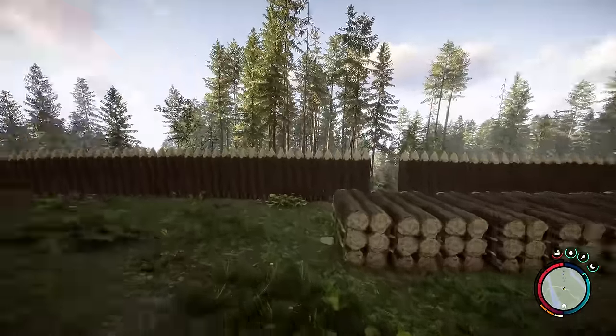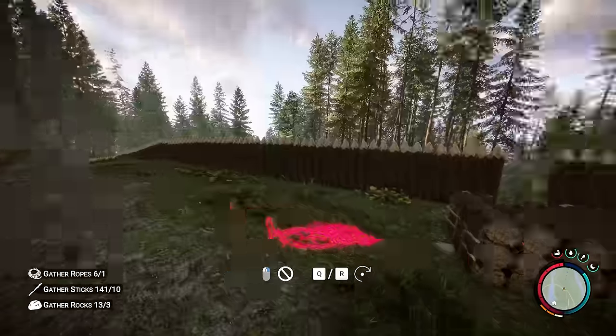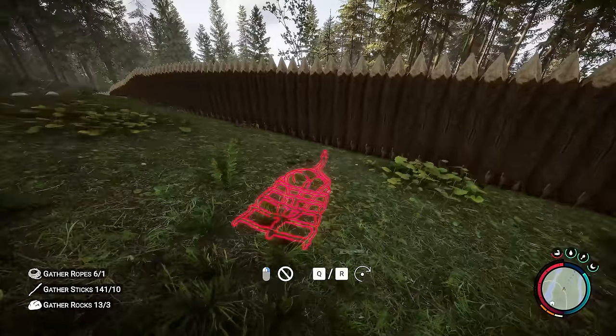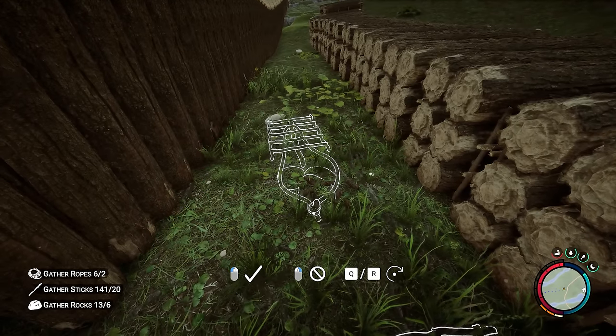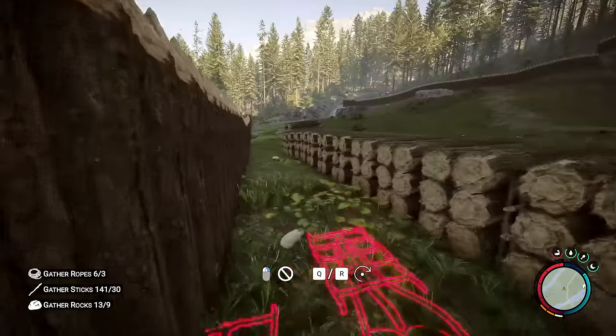Because they're just going to glitch through, I don't see the point in me trying to stop them. Instead I'm going to set a trap for them. This trap makes no sense visually but it makes them explode into limbs — it's quite comical — and it requires a fair few sticks. Luckily I've got 141 of those things.